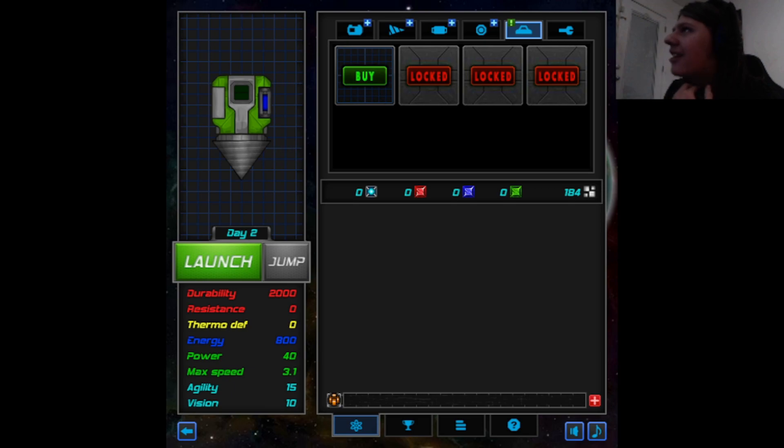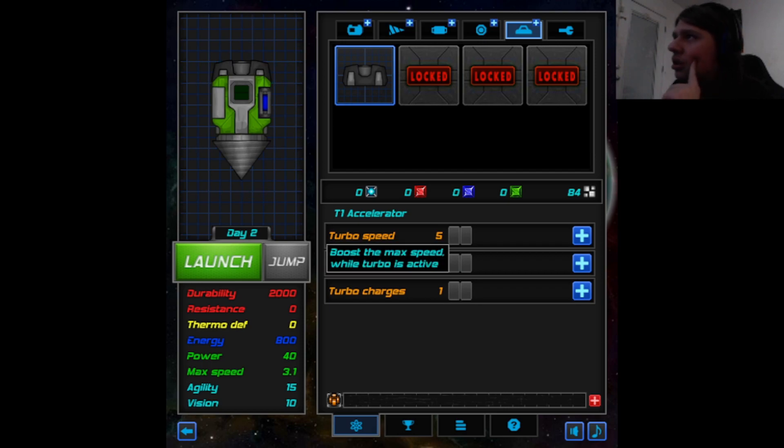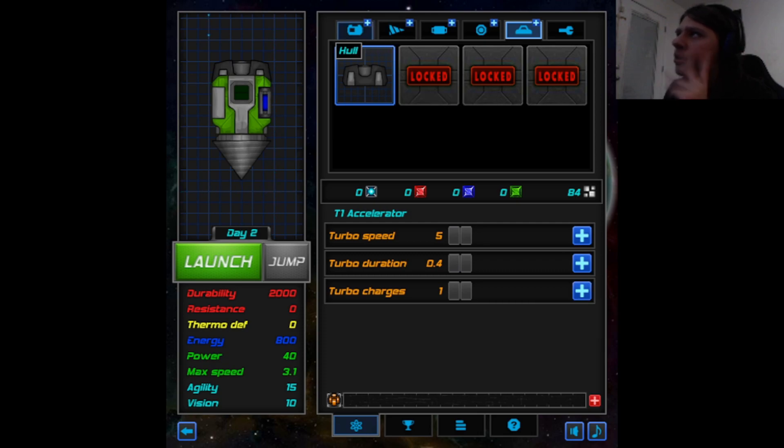Note to self: do not run into the thing. Turbo - T1 accelerator. I have no idea what any of these mean, but I'll buy this. I have no idea what this is. Well, I mean it's a turbo, I know that much. Turbo speed 5, turbo duration 0.4, turbo charges 1. Boost the max speed while turbo is active. Time the turbo lasts. Amount of charges you will begin each day with. Will each of these cost 50? I'm going to hold off on that.